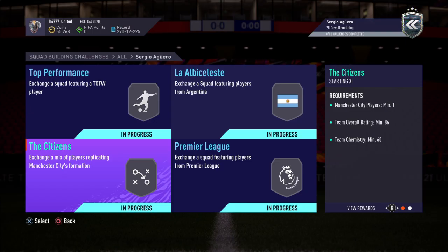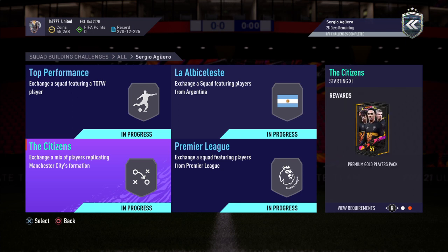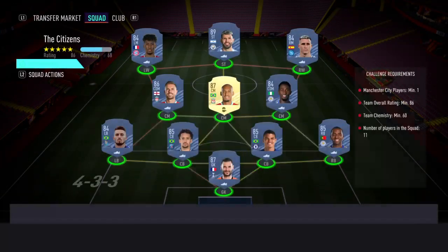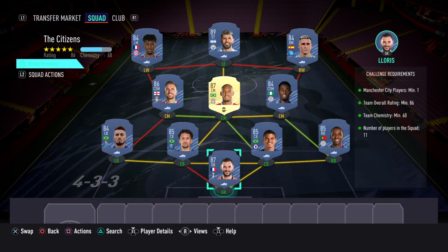The third one you'd need to complete is called The Citizens, and for this one you'd get a premium gold players pack. Challenge requirements: Manchester City players minimum one, team overall rating minimum 86, team chemistry minimum 60, number of players in the squad 11.